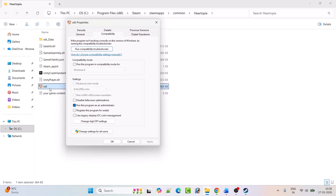If not, also check 'Run this program in compatibility mode.' Select Windows 8, hit Apply and OK, then launch the game. If still not working, select Windows 7, hit Apply and OK, and try again. If still not working, also check 'Disable full screen optimizations,' hit Apply and OK, and launch the game.